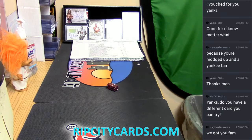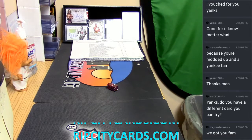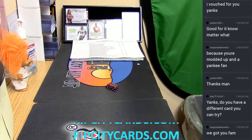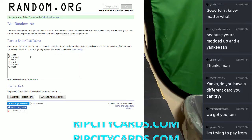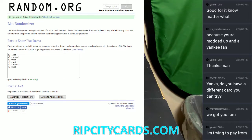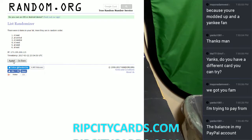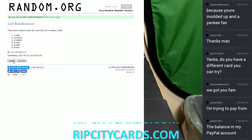Let me go ahead and drop it into my sheet, and now let's randomize the divisions as well. We're gonna go 10 times again. Yanks, like Mayor Adam just said, we got you fam — all good man. We know you're good for it, and if not I'll just take it, because I know I'm gonna pull some gangster-ness for you. Let's continue with the random.